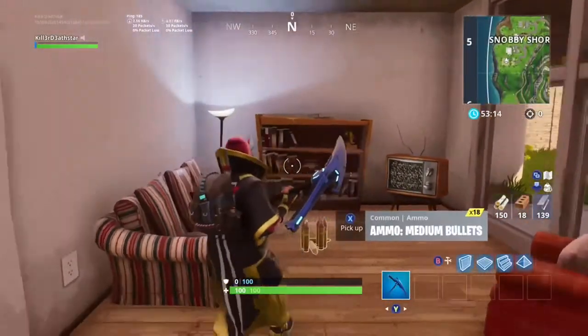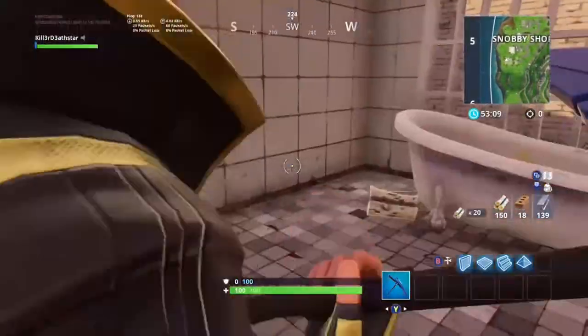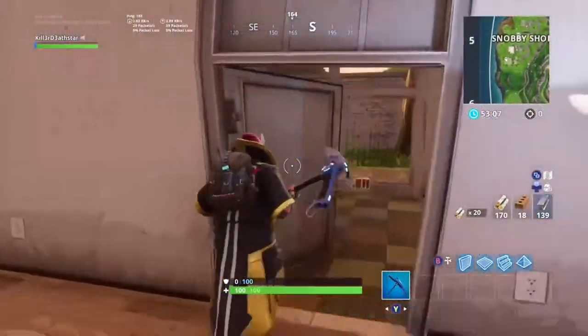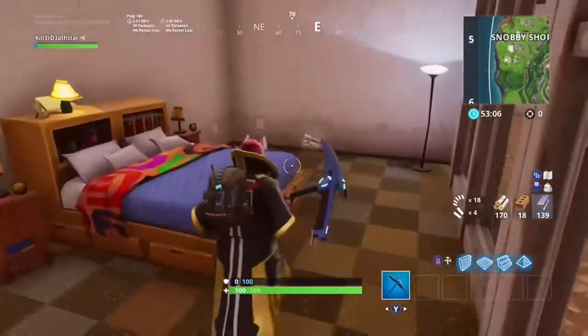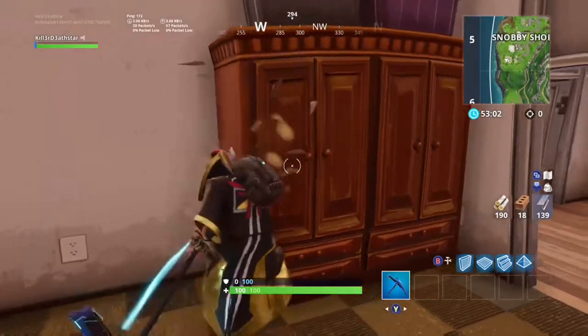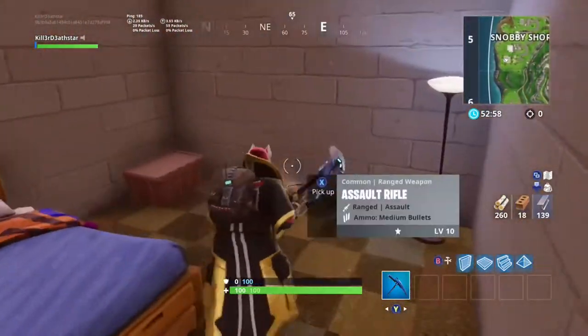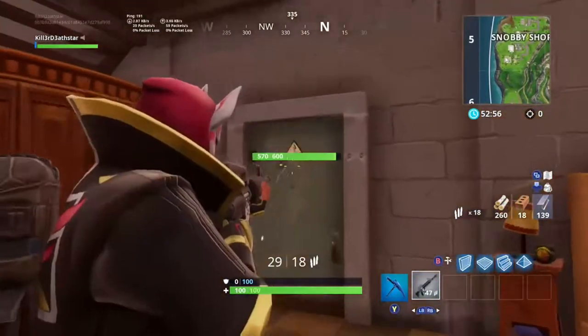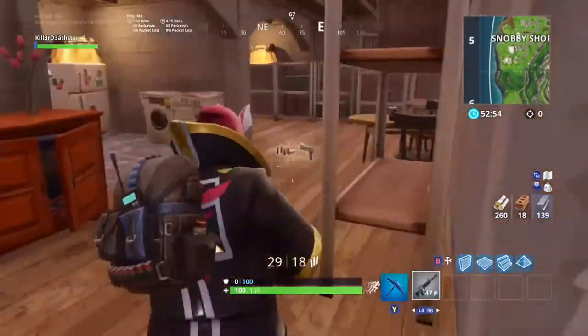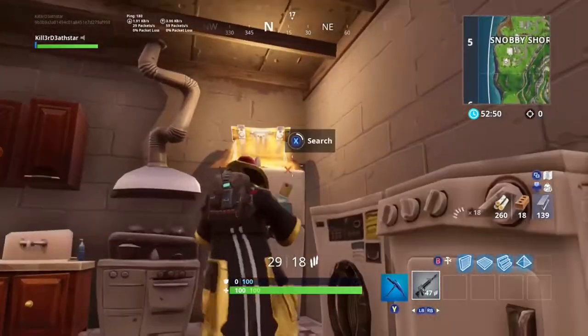Today I'm going to be doing secret spots. This one is a Snobby Shores one — there's no chest over there, and nothing here either. But if you turn around and break this cupboard, there's a secret bunker which is exactly the same as the one upstairs, just bricks for walls. You go in and there are two chests.